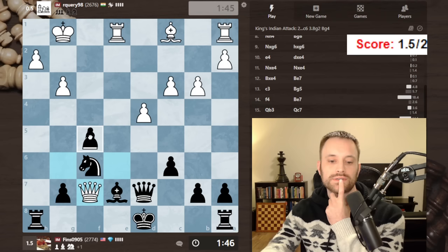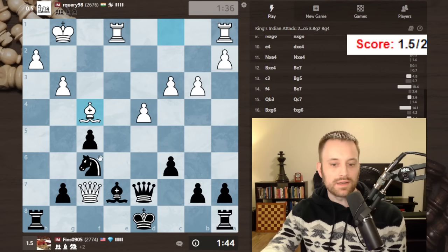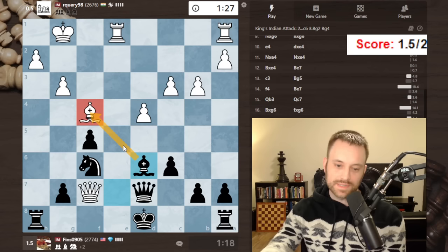Queen g7, rook e8, prepare knight e4. I think this move could be handy. Also rook h7 is handy. Maybe they saw that. What about knight d5 — queen g7 though, could still play knight e4. Bishop d6 is another move — bishop d6 feels right here. Spending a little time, but I'm trying to kill their initiative. I think this is a good move unless I'm missing something.